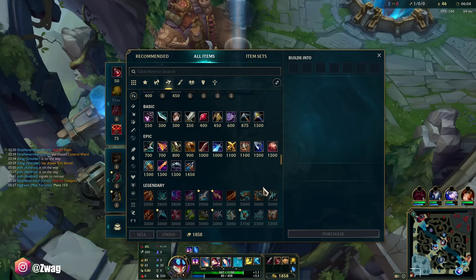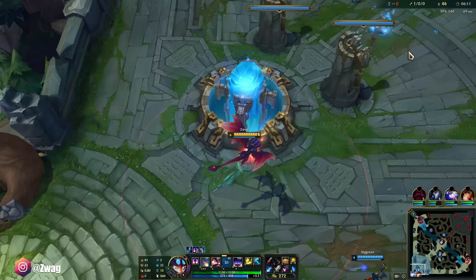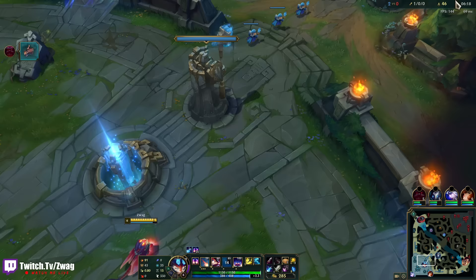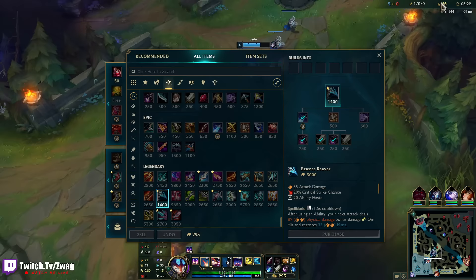I'm going to go Essence Reaver because then I can infinitely stack. Essence Reaver procs off his Q, so we'll do Essence Reaver and Quickblades. There's no Mythics anymore, by the way, guys — so I can build whatever I want, whenever I want.